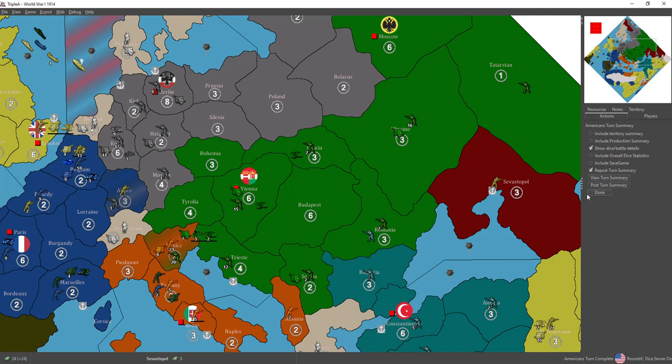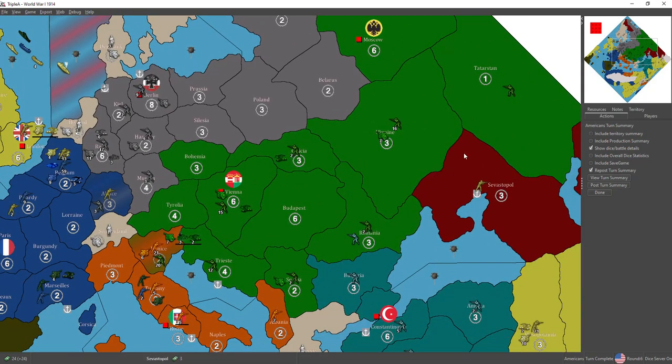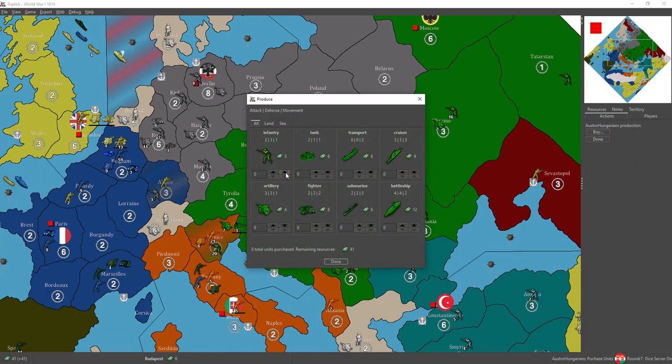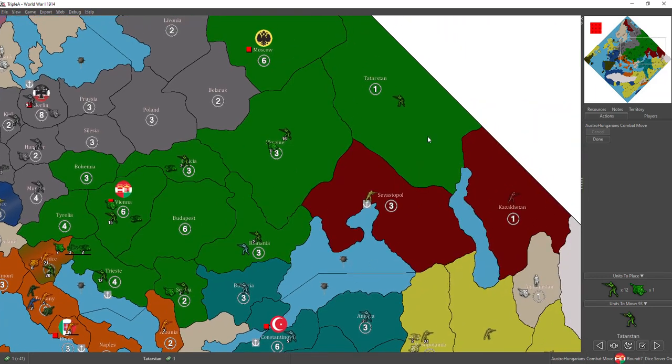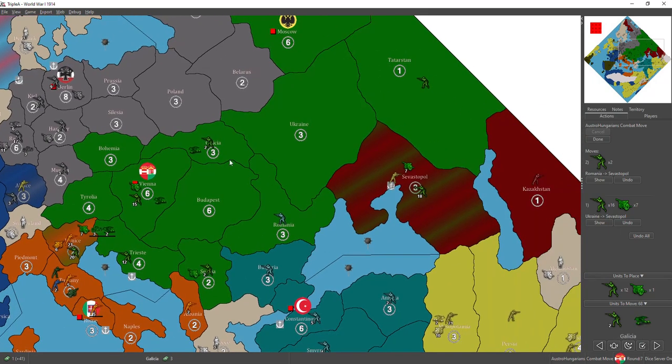Now let's play some real Axis and Allies. Time to keep taking risks like we did in Venice. Let's move on to the Austrian turn. I decided on 12 infantry and an artillery as the primary purchase in the east. We will hold in Tatarstan with a single infantry and then ram everyone forward into Sevastopol. Normally I would never do this, but given the restriction on India it seems almost mandatory.